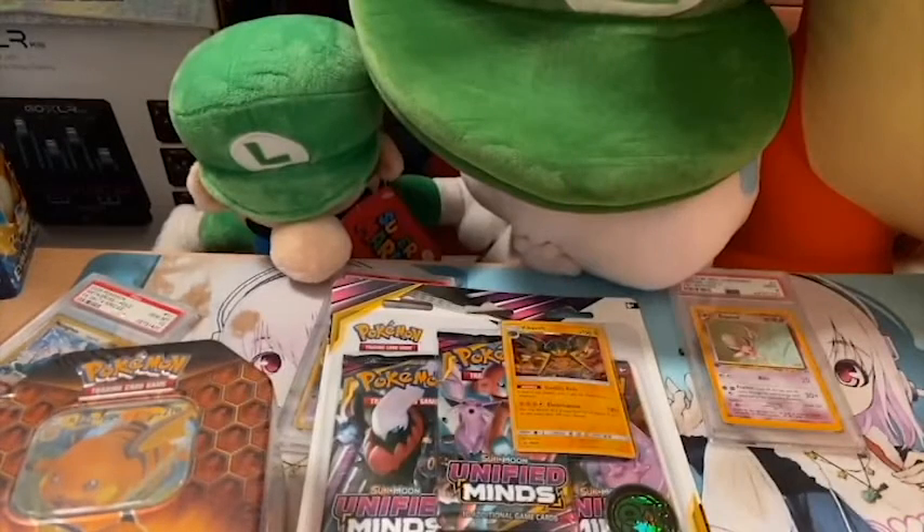We got a Raichu Hidden Fates tin, so that's gonna be amazing. Hopefully we could pull the shiny Charizard for selling purposes. The other big ones are my favorite Pokemon - shiny Espeon, shiny Metagross. We also have a set of Burning Shadows coming in three packs, and we're gonna open one and hopefully pull that hyper rare Charizard.